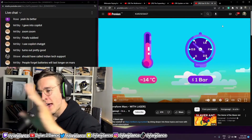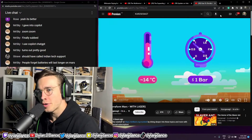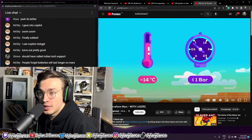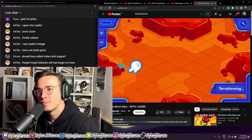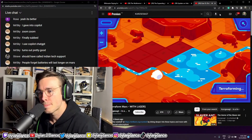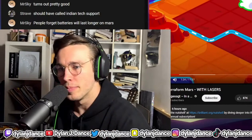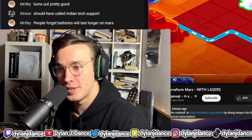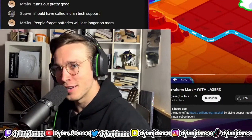It should have an average temperature of 14 degrees Celsius and be under one bar of pressure. Now, we don't actually need to terraform the whole thing — we could just create a big pterodome and live in that — but sure, let's terraform the whole planet. Another problem: how do we create fertile soil? We still don't know, and we're kind of running out of it on Earth — it only takes about 500 years to grow about an inch of it.